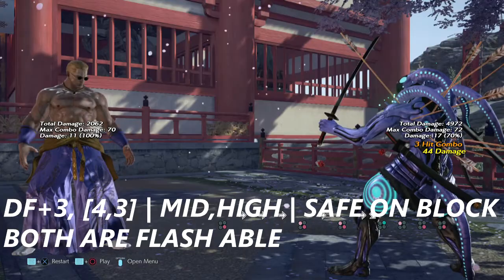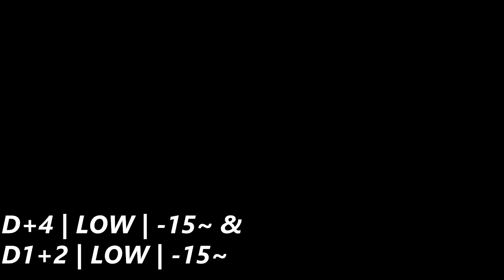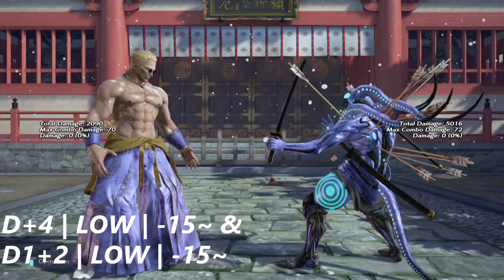Up next we have D+4 for Geese Howard — this move on block actually crumbles, as you saw, and it is negative 15 on block. He also has down one plus two: this move knocks down on hit and is also negative 15, but he can get an untechable grab once he hits you with it.